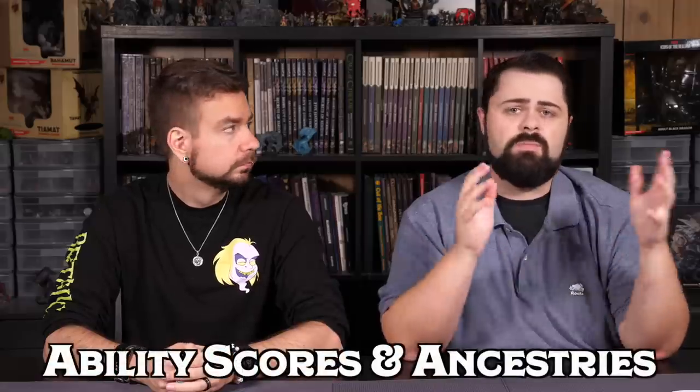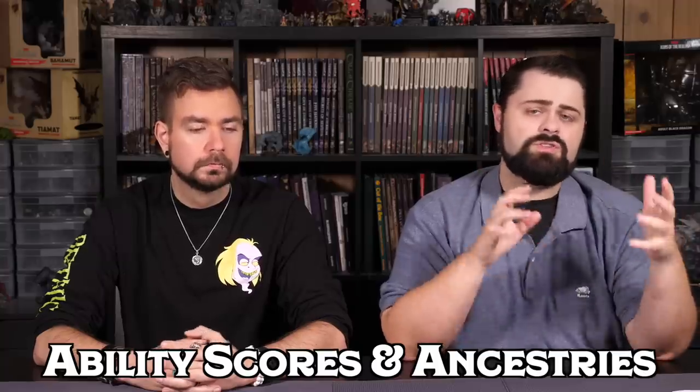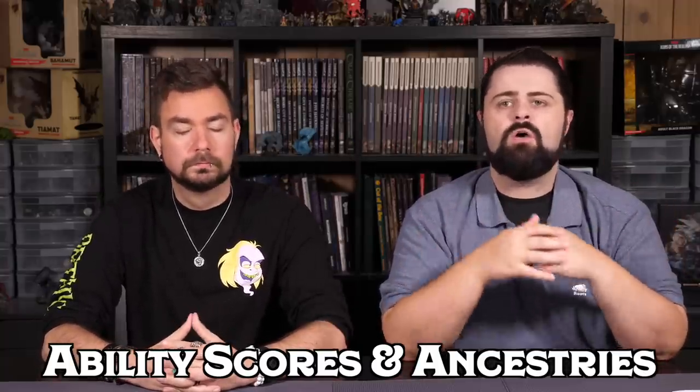Let's take a look at ability scores for our Totem Warrior Barbarian. Many class features are geared towards strength, so we're going to max out our strength score — that's a 15 with point buy. The other great feature of a Barbarian is their ability to withstand damage, especially as a Totem Warrior. Barbarians are great damage sponges who love being on the front lines taking hits, especially when raging and taking half damage. So we're also putting a 15 in Constitution for a robust hit point pool.